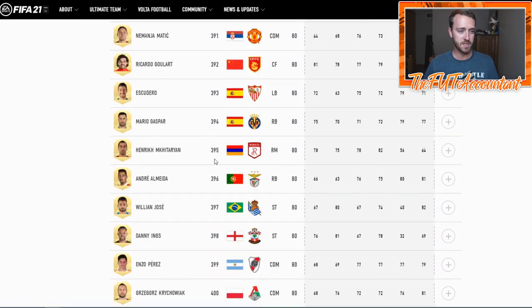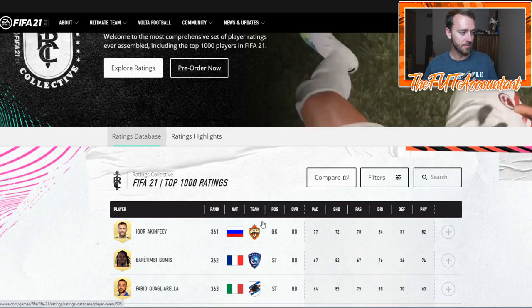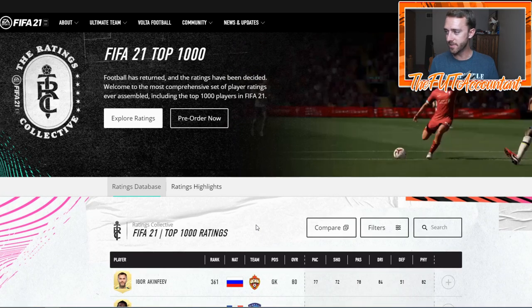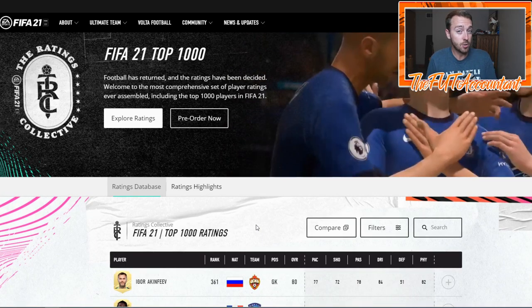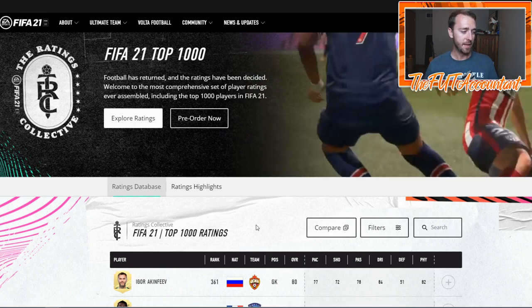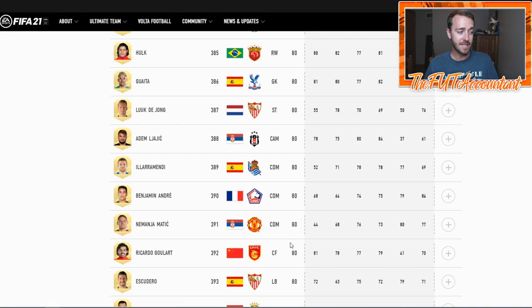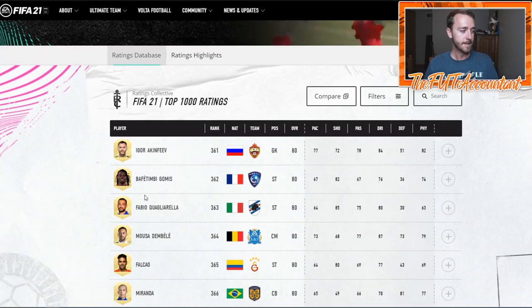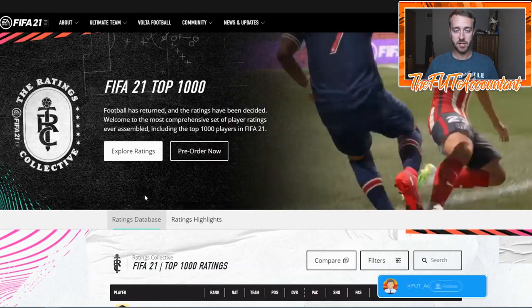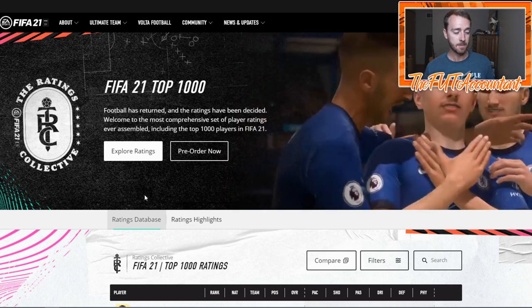On the same ratings website where they released the top 100, you can now go down to the bottom and instead of just having five pages, there are 25 full pages of cards. So as you can imagine, the squad building has begun, the cheap beasts are beginning to be found, and we still don't have the entire database. This is only the top 1,000 players. If you go to page 25, it stops at like 77 or 76 rated cards. So there are still some cards out there that might be cheap beasts that we haven't even found yet.